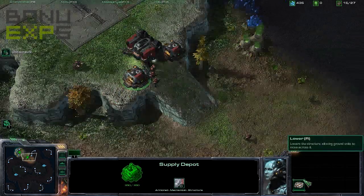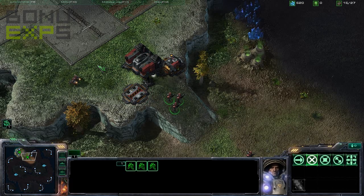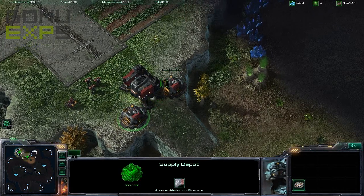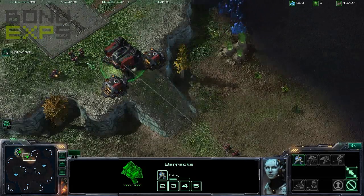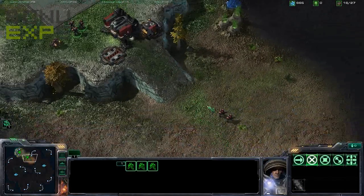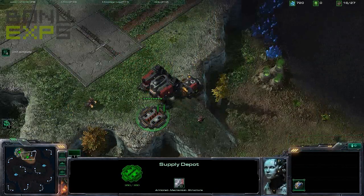The cool thing about Terran is these supply depots can pop in and out of the ground. So if we want our units to come back into the base for any reason, we can do so — pop them back in, take them back out while the supply depot is lowered into the ground. Then we get them back in and wall up again. That area is effectively sealed off from any units coming in. And the cool thing is there's a barracks right in between, so if enemies attack from this area, we can pump out a little bit of defence and protect that barracks.